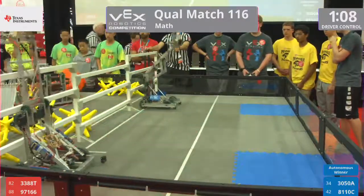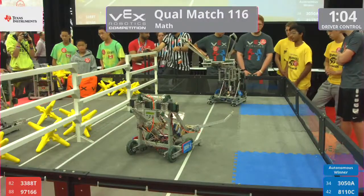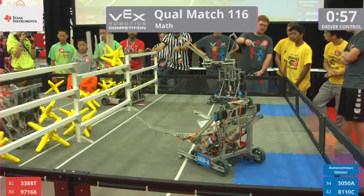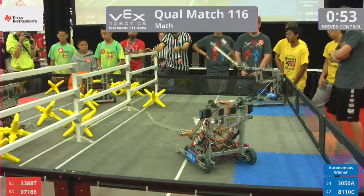110 to go in the match. 3050A dropping off a cube, landing in the far zone with about a minute to go. 97166 has several stars in its grasp — can they score all of them? They will score some of them, dropping off a single star into the near zone.